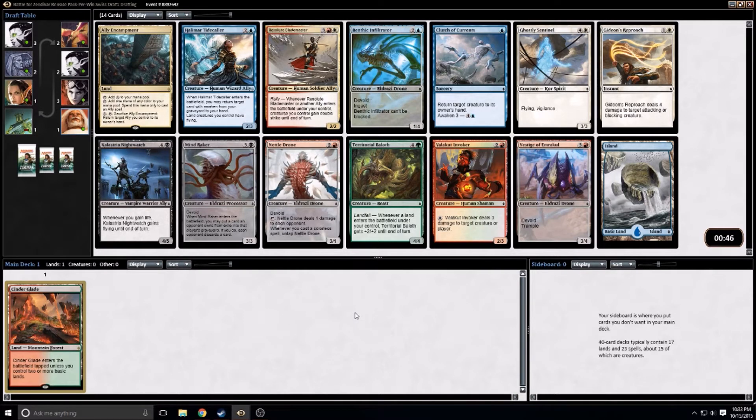As far as red picks, we've got a couple of decent red creatures. The Nettledrone is very good, allowing you to ping an opponent possibly multiple times per turn if you time it right with your other colorless spells. The Valakut Invoker is also quite good. I'm kind of looking for a red or green pick just because I have this land and I'd kind of like to play it. Other than that the Sentinel is decent, Clutch of Currents is okay. I think we probably just take the Nettledrone — it's pretty good.